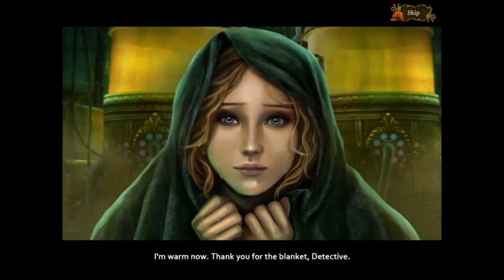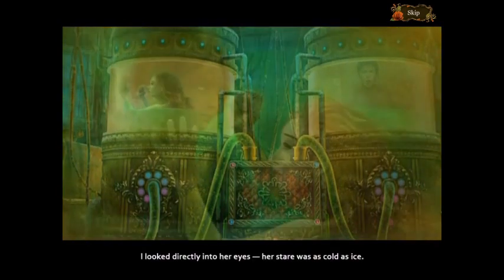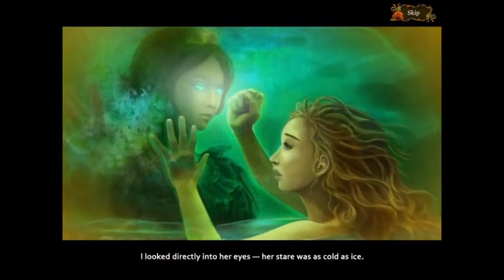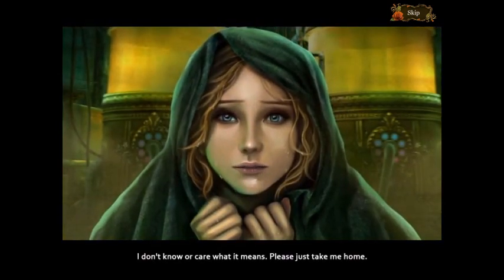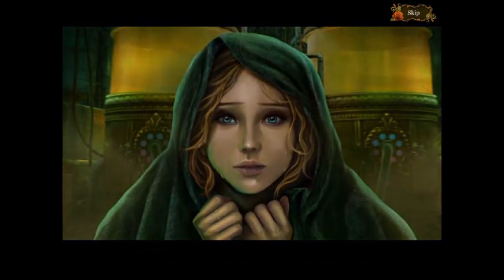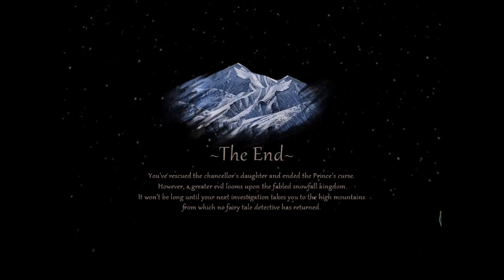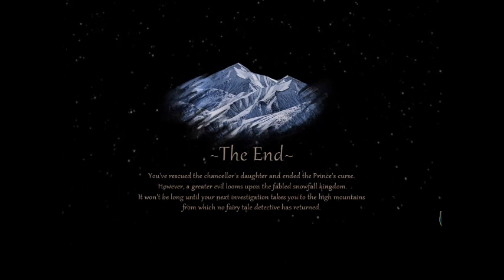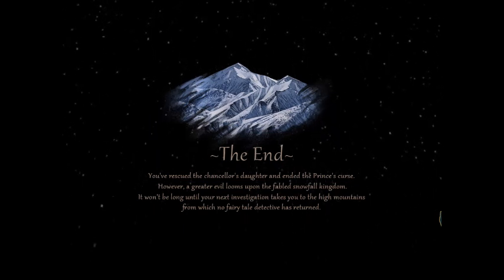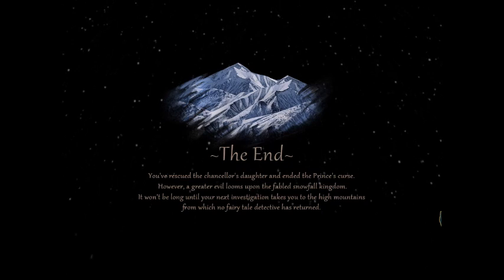Thank you for the blanket, detective. Before you rescued us, a figure in white appeared. I looked directly into her eyes — her stare was as cold as ice. She whispered madly about a snowfall kingdom and the end of this world. I don't know or care what it means. Please just take me home. You've rescued the chancellor's daughter and ended the prince's curse. However, a greater evil looms upon the fabled snowfall kingdom.